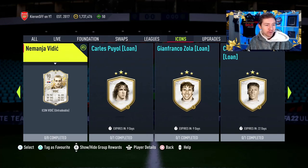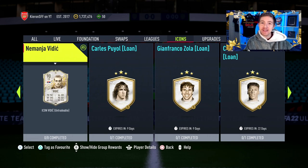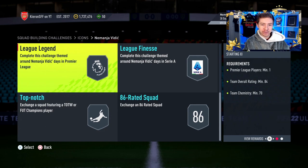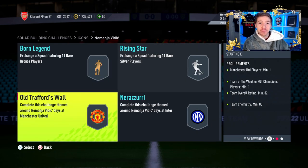EA dropped another Icon SBC on us. There is now a Prime Icon Vidic available for 30 days and he's not overly expensive, but it doesn't look too cheap either. We'll talk about his price later on in the video, but yeah, Vidic is now available. Let's try him out and see what this guy has to offer.